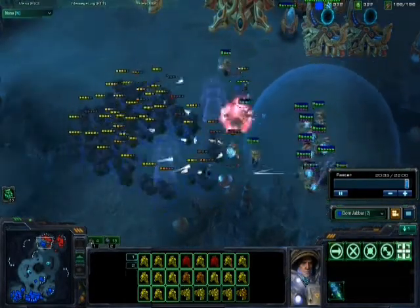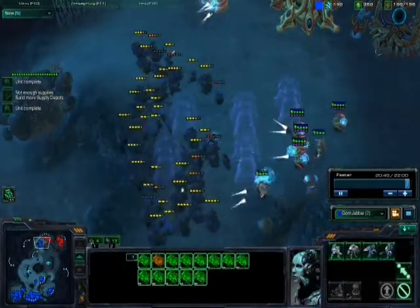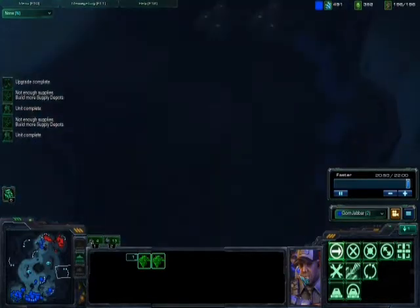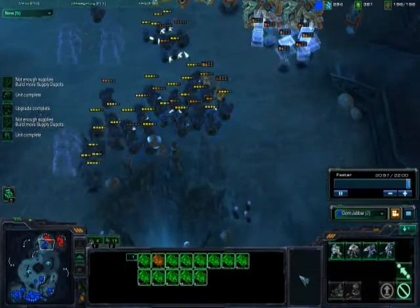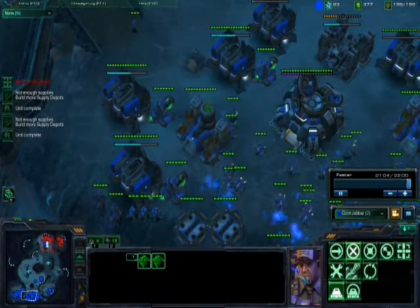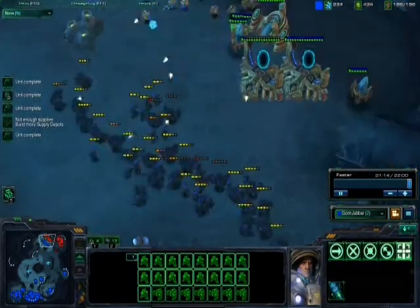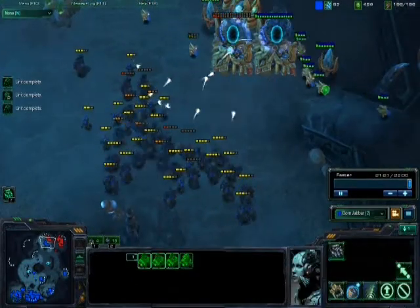Now he is moving in and I just need to micro against the Chargelots and I should be okay. As good as they are, look how big my army is — you need larger numbers of Chargelots to deal with that. Now I'm going to try and throw down a fourth base. I think I should have just floated my main over there instead of actually building another one. Not actually watching the battle here — more important to take care of stuff at my base. And at this point, the game is won.